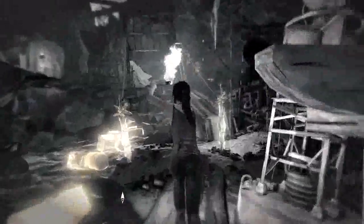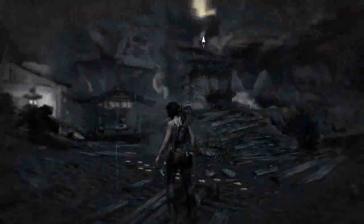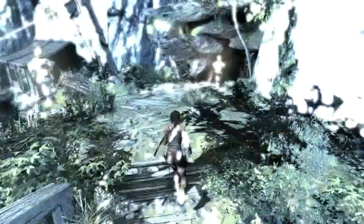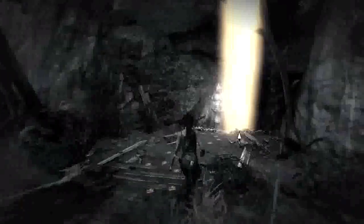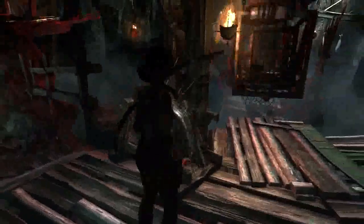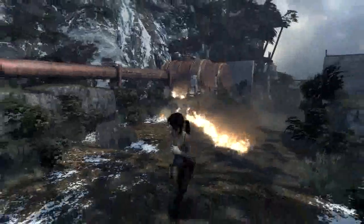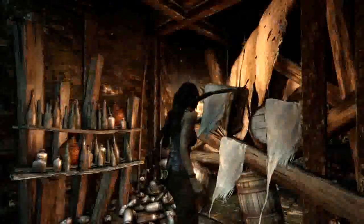Another representation of Lara's wits is survival instinct. This can be activated at any time and is incredibly useful in identifying key puzzle elements and hidden rewards. Fire, water, and wind behave realistically in Tomb Raider and can all be used to solve puzzles or progress through certain areas.